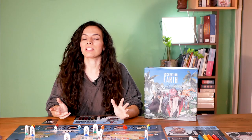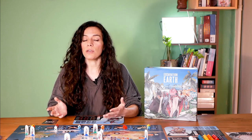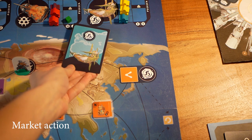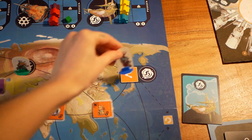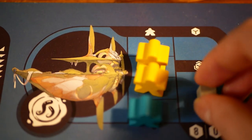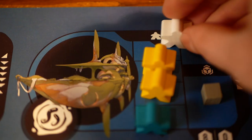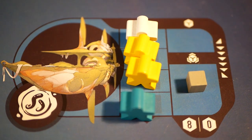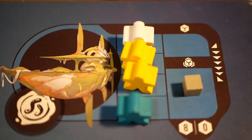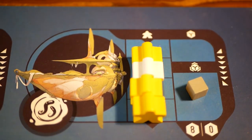The next action is the market action, which allows you to prepare one of the markets for an upcoming sale. To market, discard an action card that matches the market in which you want to perform this action, and you need an explorer present on that market on the map. Then you may add one of your cubes to the trader's area of the market, and/or add a white buyer from the supply to the end of the market's queue. White buyers are wild buyers, meaning they're interested in any color of artifacts. You may then also add a buyer of any color you choose from the supply to the end of the market's queue.